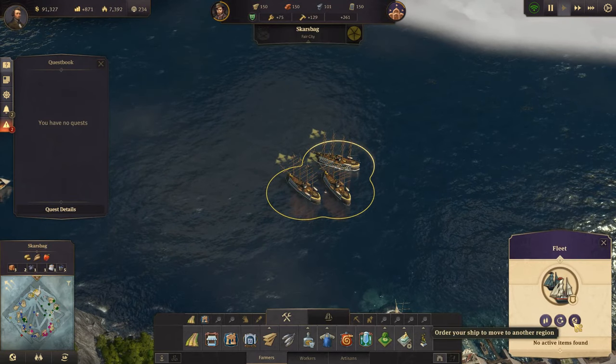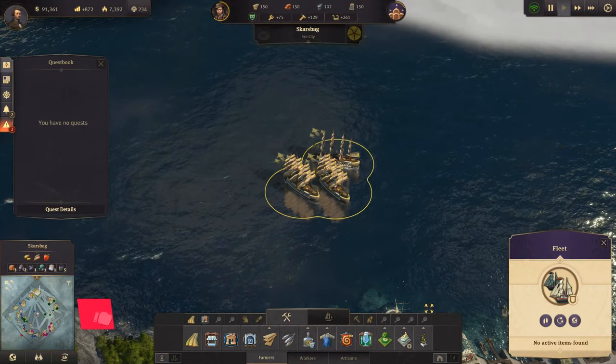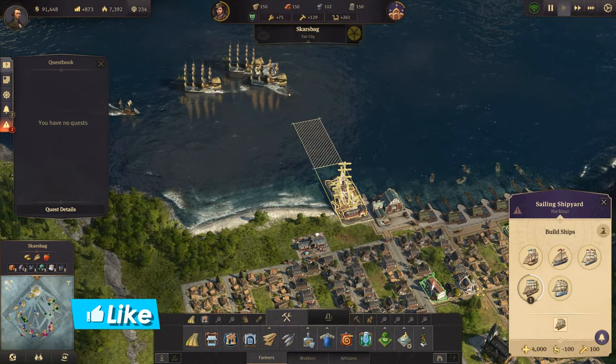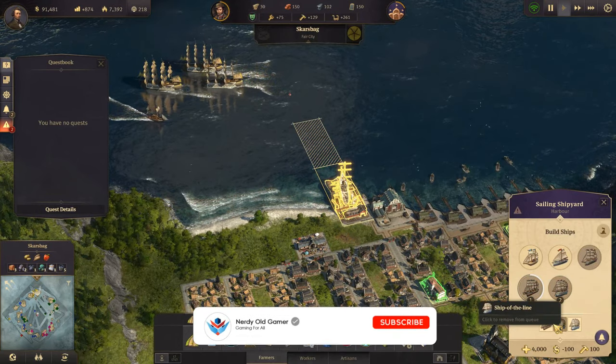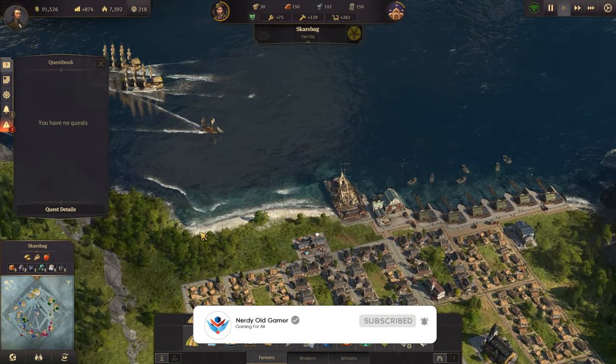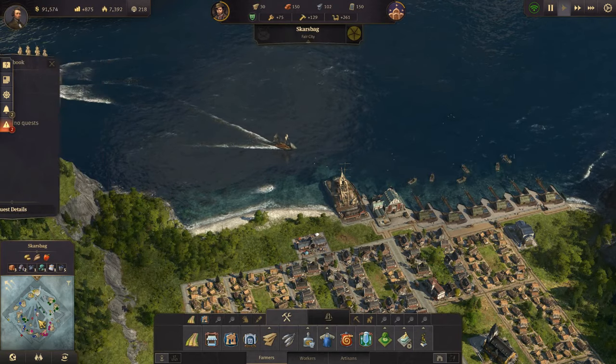So I'm going to tell those ships of the line to go over to the new world, and we're going to blockade the damn pirates. And we're going to make some more ships of the line. We're getting a clipper now. Was that our trade ship that went down? That was our trade ship that went down, wasn't it?